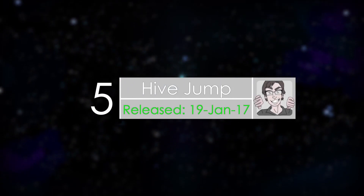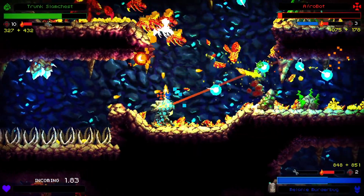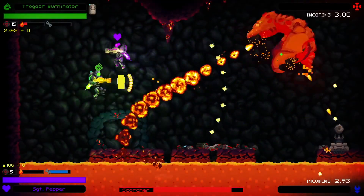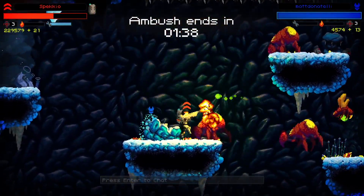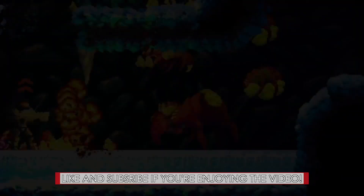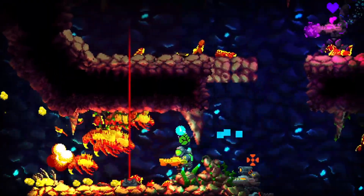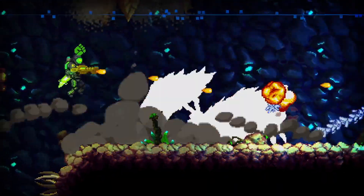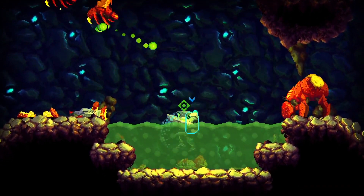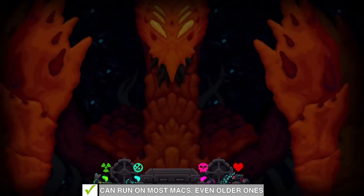Number five is Hive Jump. Hive Jump, a sci-fi action platformer, allows one to four players to blast their way through hordes of aliens in chaotic run-and-gun platforming action. You can play alone or with friends via local or online co-op. The goal is to kill the aliens, avoid their traps, collect treasures, and discover lost relics. The art style is very odd; however, it brings a fun and enjoyable experience. With stunning visuals and sound effects and an intense combat experience, I found Hive Jump to be extremely hard to put down.